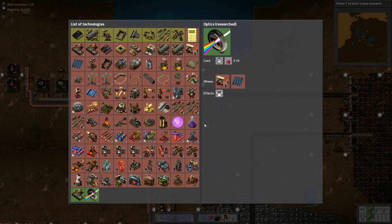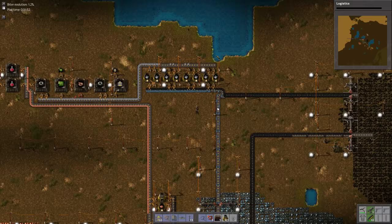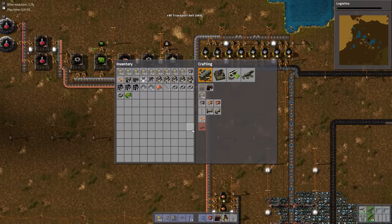We have the capacity to do some red research. Let's go ahead and knock out logistics so that we'll be able to do underground belt and stuff. We've got 463 transport belt available to go and start working on our new area.